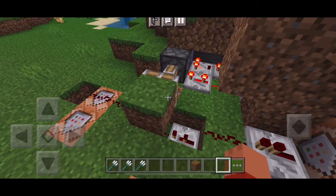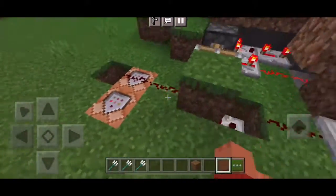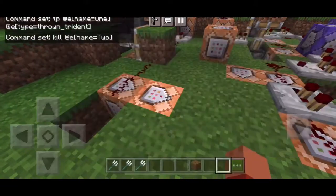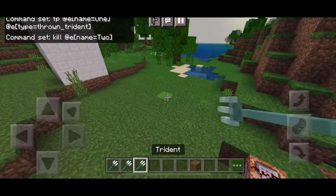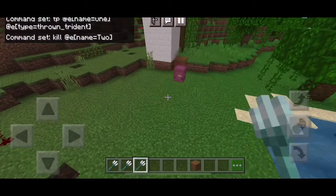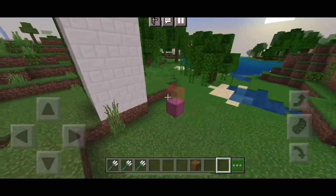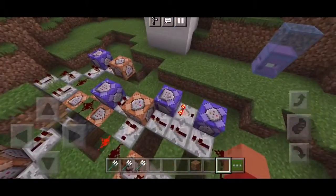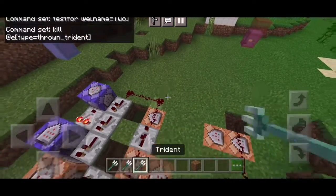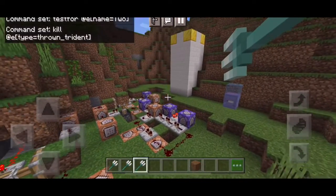This command block and these two command blocks also cannot be powered, because this signal is already blocked by this grass block. So that's the killing command. As you can see, when I throw the trident again, the second shulker spawns. So now we have two shulkers. And now this thing will activate and it'll kill every single thrown trident ever — I'm going to test it and it works. You can't throw any more tridents.